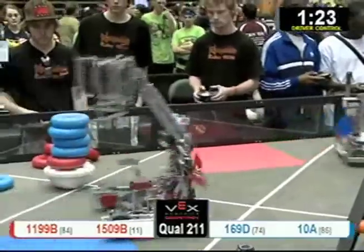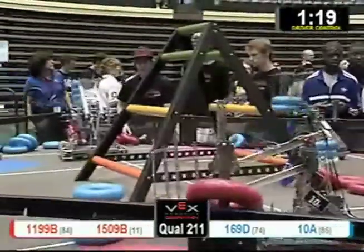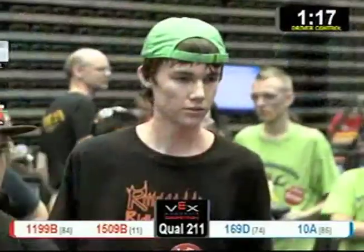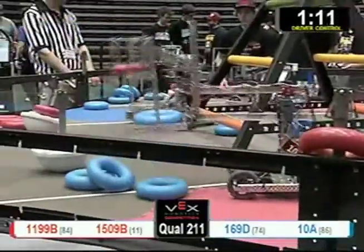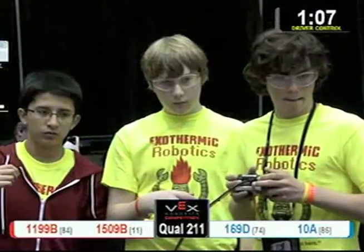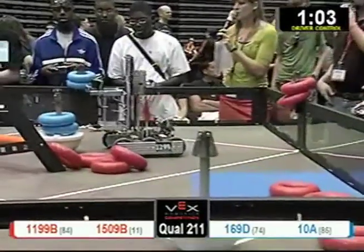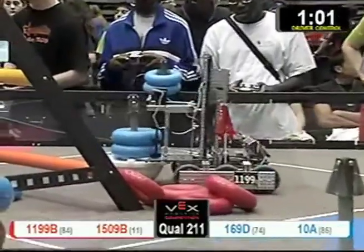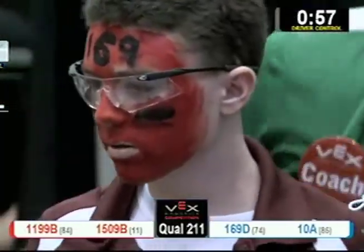10A speeding around, descoring. 169D scores for blue. It kind of looks like a bloody handprint, probably from their driver — I see the evidence, it's written all over his face. 1199B from the red alliance trying to descore for blue. There's a lot of scoring and a lot of descoring.